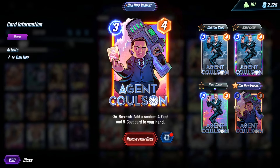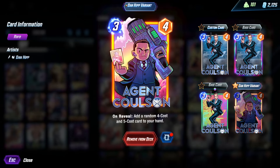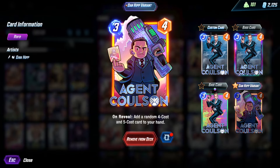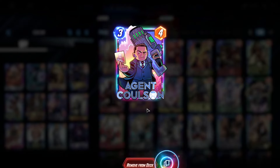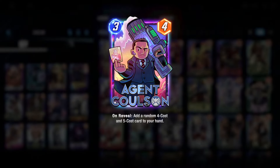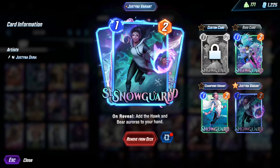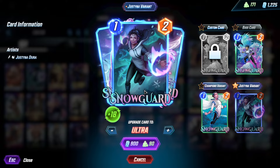All right, thanks for making it to the end of the video. Overall I really like this deck — it has so many options, and I also really like the randomness of the deck. If you have all the cards, give it a try. All right, before I sign off, it is once again that special time where we get our dopamine fix and open some caches. We're gonna start off with Agent Coulson and take him to Infinity Border. Really nice. Ooh, Rainbow Glimmer — that's pretty nice. We can also upgrade Snow Guard here.